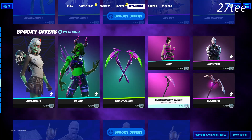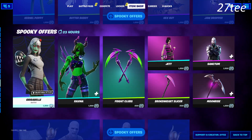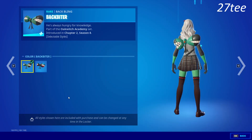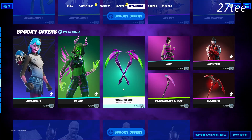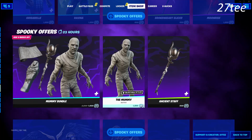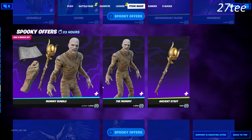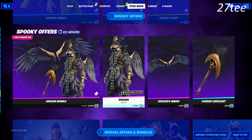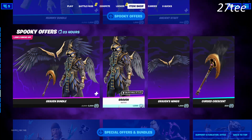We also have spooky offers with every single skin that came out during Fortnitemares, with Grizzabelle here — one of my favorite skins for these Fortnitemares. Super cool skin, it comes with two different variants, and I'm pretty sure I'm going to get that as soon as I get some V-Bucks. We have the Mummy, one of the most tryhard skins lately — a lot of pros are using this skin, so if you are a tryhard make sure to get it.